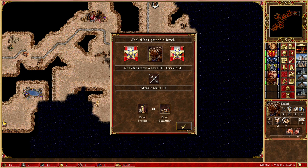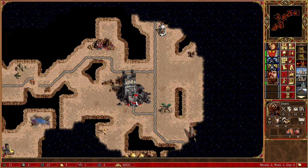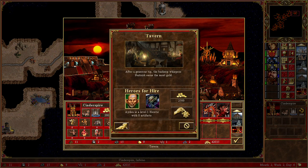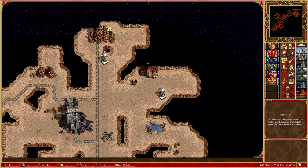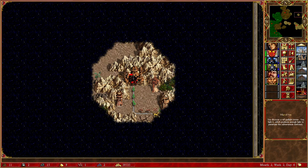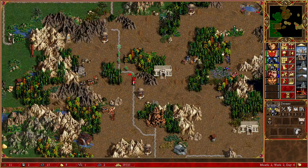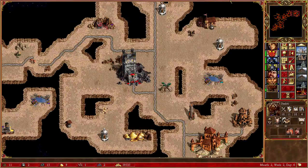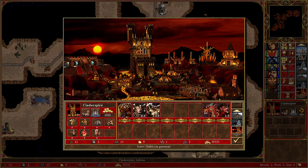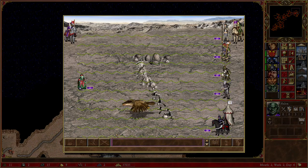I don't really want either option to be honest — it's not a perfect Shakti, but that will do. I see a pillar of fire down there, so let me get a scout hero and pick up some intel. Hopefully he will not get killed. I kind of want to do the same here and buy another one and go for there — oh, he's right there.